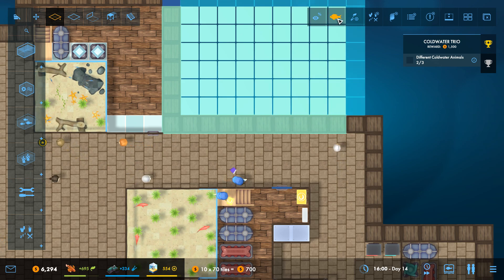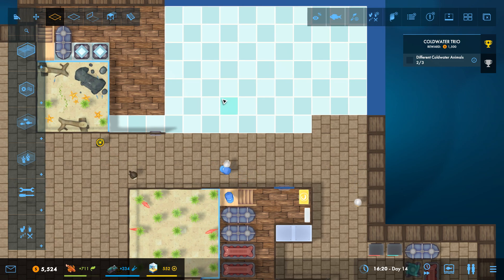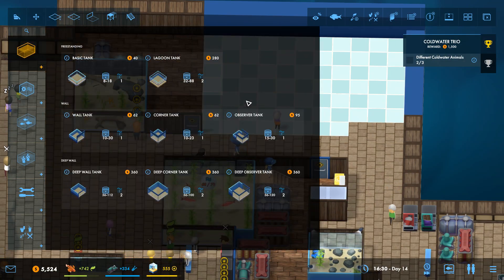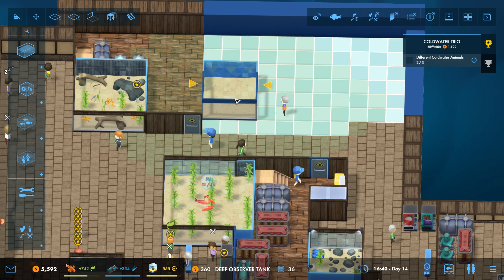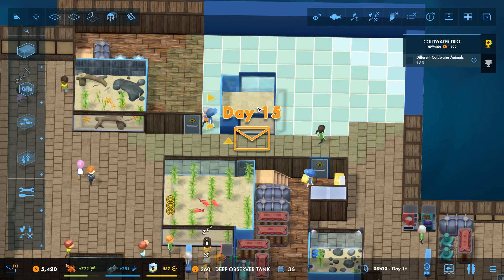Let's make a hallway where we're going to add in some pretty corals. We'll make a big hallway and eventually add more cold water animals on the side, but I want to have a nice deep observer tank over here.